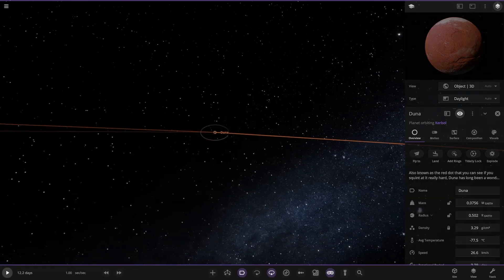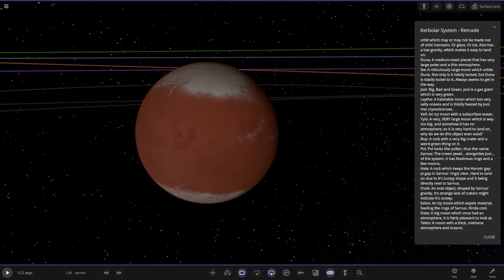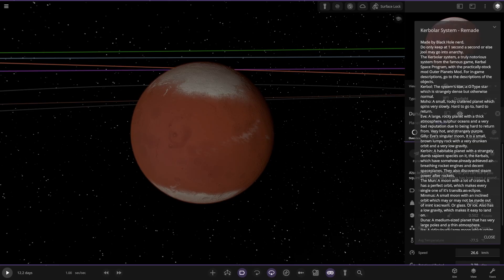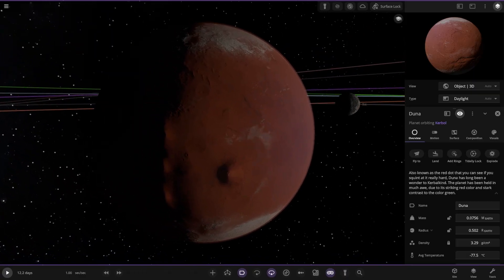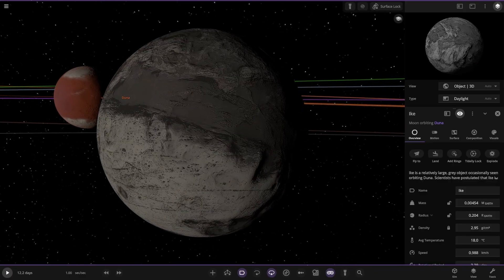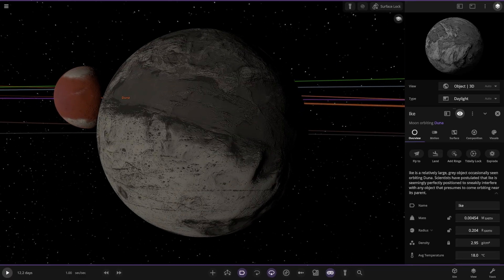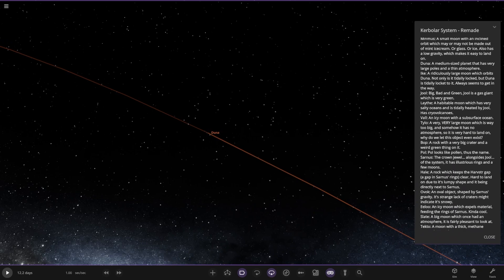Maybe this is a system we should evolve from birth to death — that'd be interesting. Next up we've got Duna. Is this the Mars equivalent? A medium-sized planet that has very large poles and a thin atmosphere. Also known as a red dot you can see if you squint really hard. It has long been a wonder to Kerbal kind. The planet has been held in much awe due to its striking red color and stark contrast to the color green. So this is basically the Mars — it even looks like Mars. It reminds me of that old picture of Mars where you can really see the north and south poles.